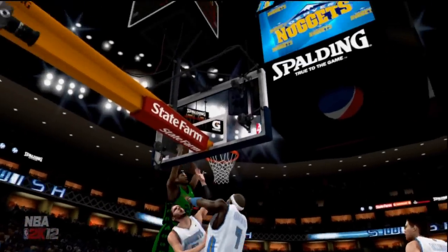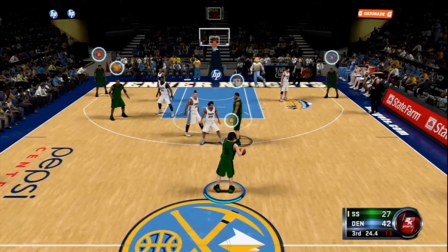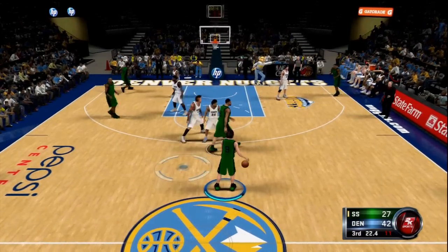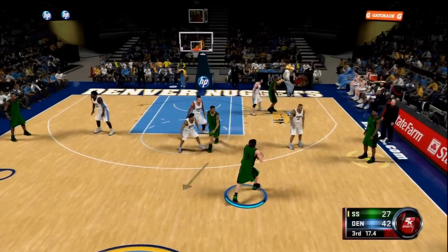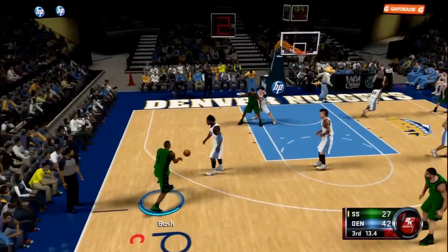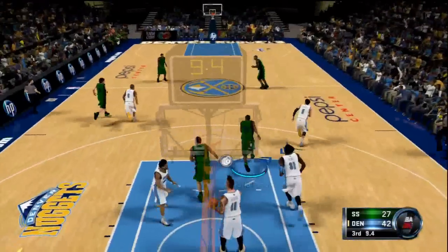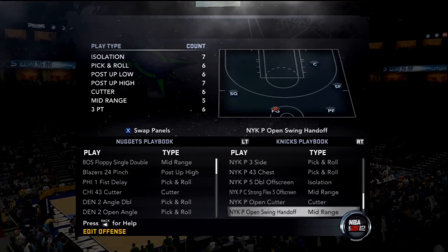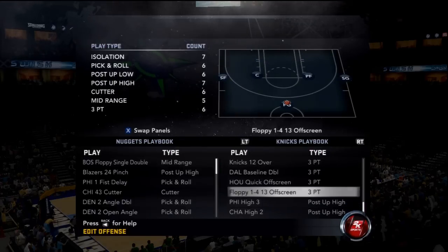I guess 2K thought we weren't going to try to mess with plays this year — they made it so hard to understand how to do playmaking. So here I'm going to pick another play for Metta World Peace. This play is getting it to Metta World Peace in the post — there's a lot of passes, I don't like it, and I don't want him in the post. I want Metta World Peace to shoot a three like he does on the Lakers all the time, because that's the only shot Kobe really gives him. So I'm going to go look for a good three point play for a small forward.